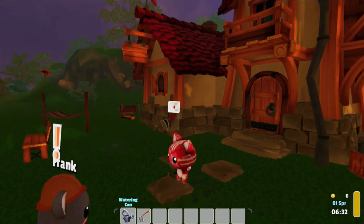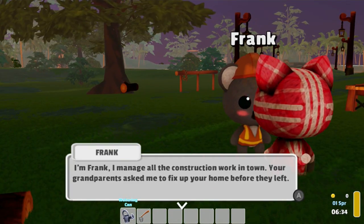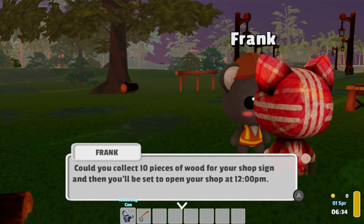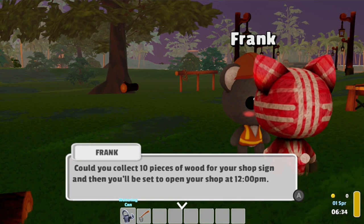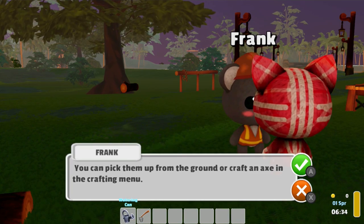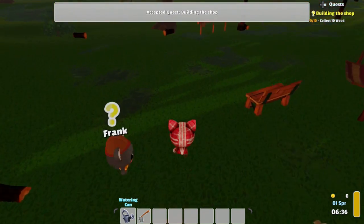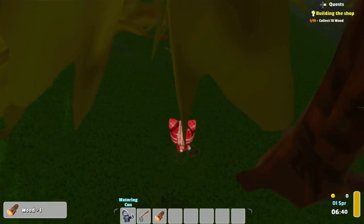We exit our home. "I'm Frank, I manage all the construction work in town. Your grandparents asked me to fix up your home before they left. Could you collect 10 pieces of wood for your shop sign and then you'll be set to open your shop at 12 PM? You can pick them up from the ground or craft an axe in the crafting menu." So I can collect the wood.